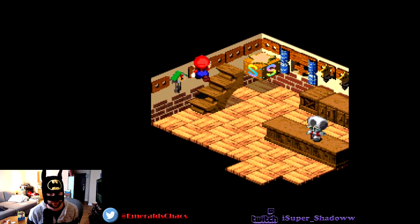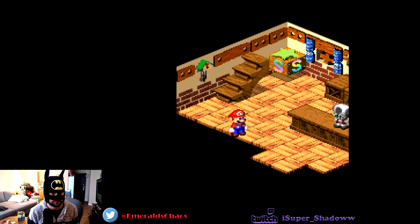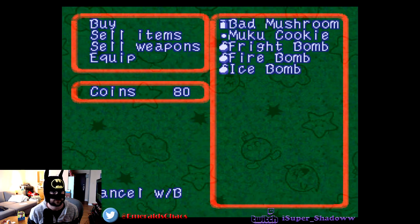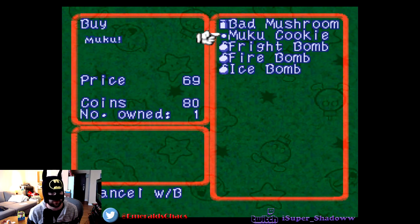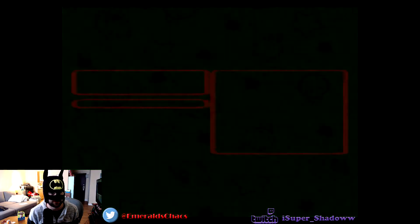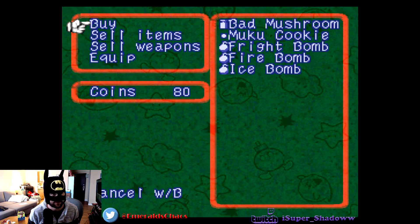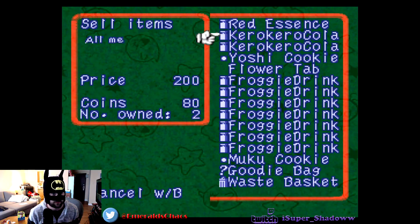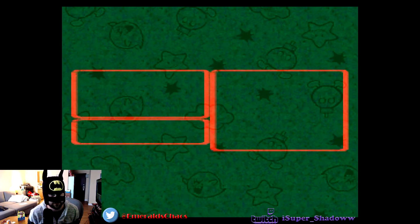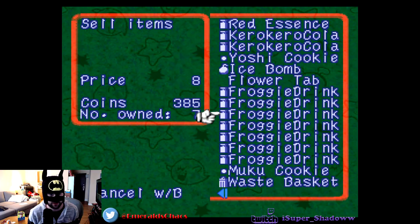Without further ado, let's explore some Seaside Town. I don't think there's a secret up here but gotta check. Definitely want to check out the item store. Oh, we don't have any money, but you can buy Muku cookies now — price is 69. The fire and ice bombs are extremely good. To take care of our money problems, we're gonna do this. Now we've got tons of money.